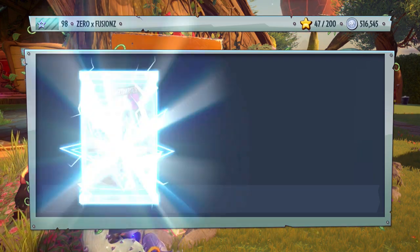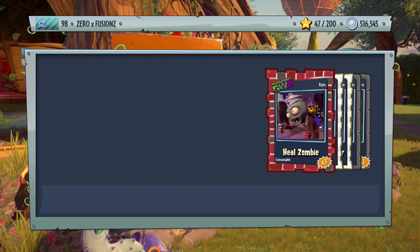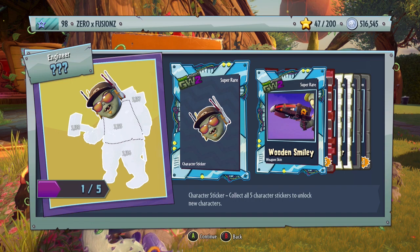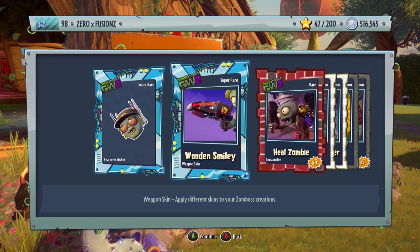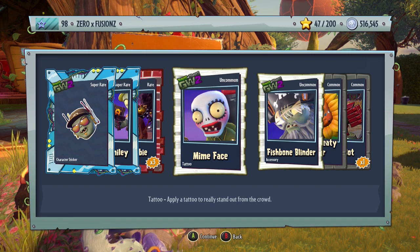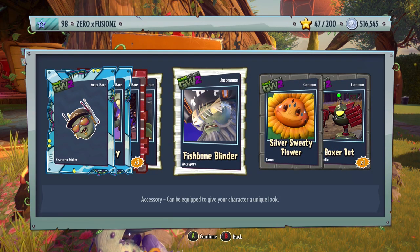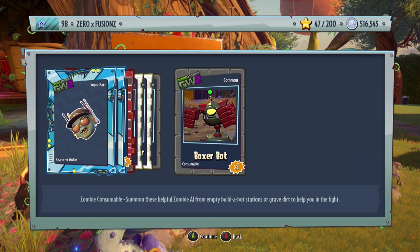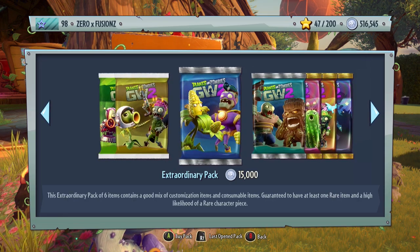These cost 35,000 coins each. We start off with a sticker for the Roadie Z Engineer, a wooden smiley four for the Super Commando, a Harry Heal Zombie times three, a Mime Face Tattoo for the zombie, Fishbone Blinder for Captain Deadbeard, Silver Sweaty Flower for the Sunflower — kind of a sweaty tattoo — and a Boxer Bot as well.